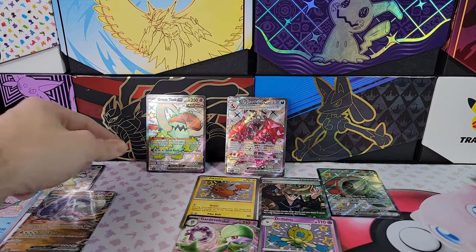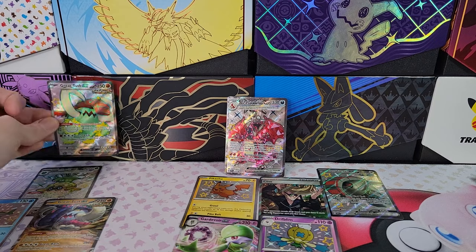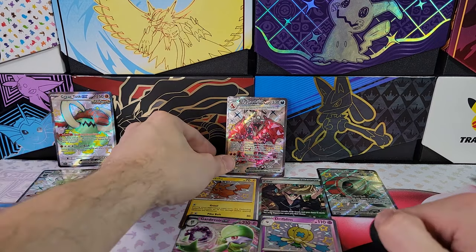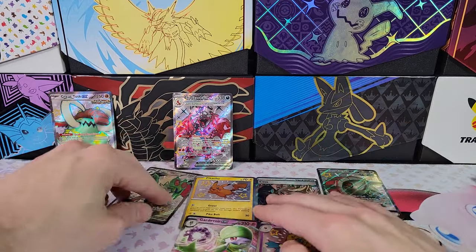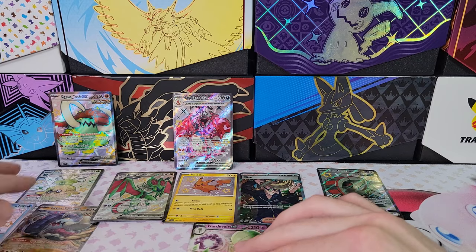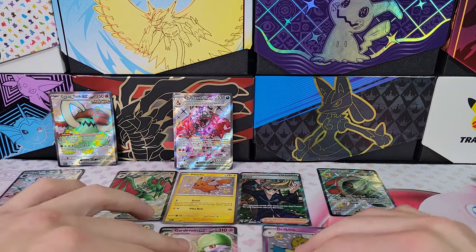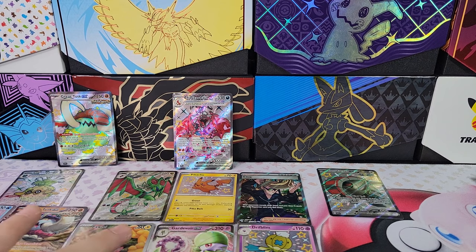There's your Great Tusk — a measly three hits out of five packs for Great Tusk, versus getting six hits out of five packs for Charizard. Holy cow. Move over, Great Tusk. That's gotta be some kind of record.